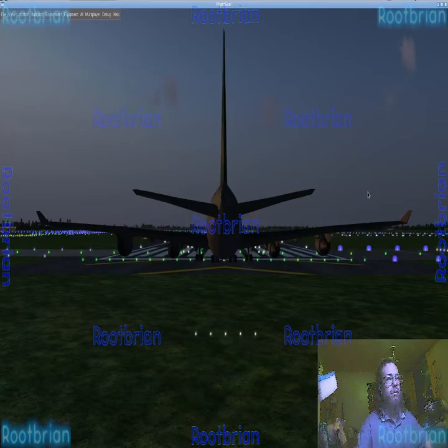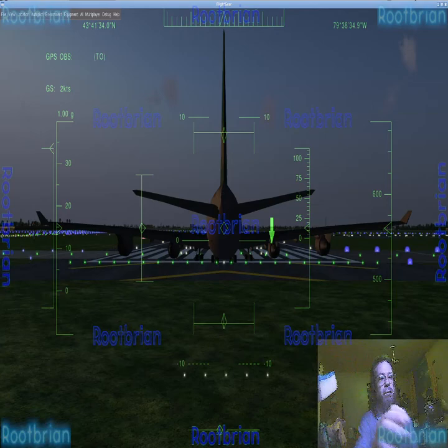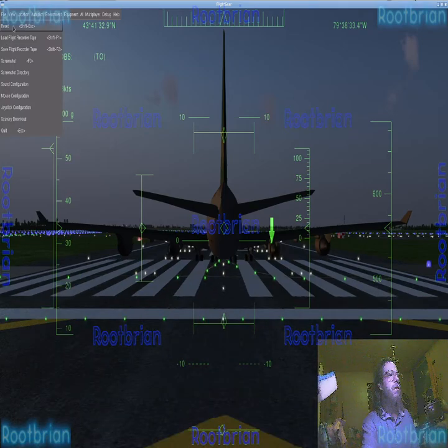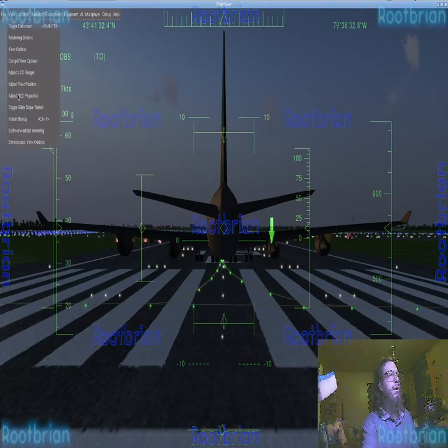I'm just going to take the brakes off. Here we go. I'm going to take the brakes off. We need a HUD in order to see a HUD. The plane is taking off. I'm going to adjust the front properties and then use my settings. Now I'll need the 3D view.